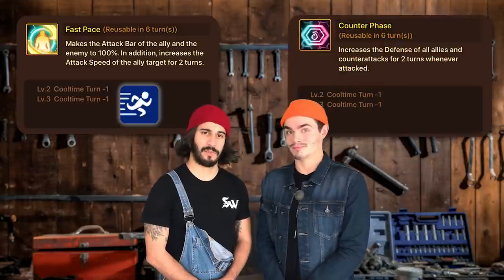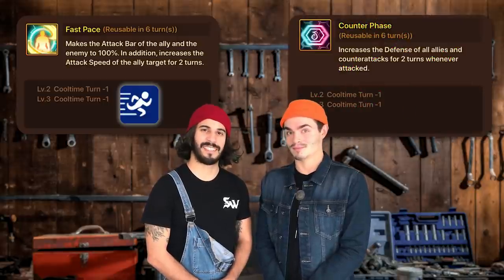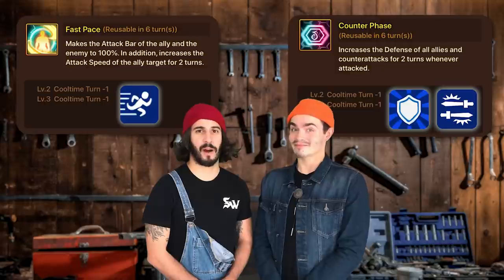Her top two third skill choices are Fast Pace, which fills up one of your allies' attack bars and one of your enemies' all the way up, but your ally gets a speed buff — and Counter Phase, which gives a two-turn defense buff and counterattack buff to your whole team.